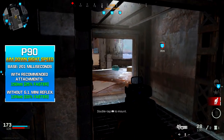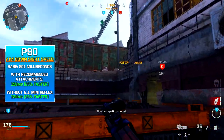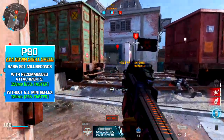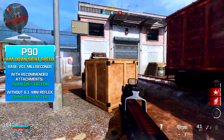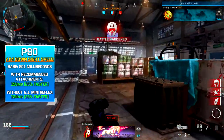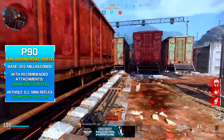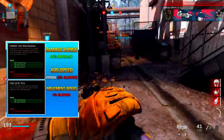The base ADS speed of the P90 is 201 milliseconds, which is still on the faster side. However, with my recommended attachments it comes down to 150 milliseconds — 25% faster than base — which is absolutely incredible. If you want to completely maximize ADS speed, removing the GI Mini Reflex and running just the Stippled Grip Tape (rear grip, not underbarrel) and the Tac Laser combined gives 134 milliseconds — 33% faster than base. The choice is really up to you whether you need a sight or prefer iron sights.